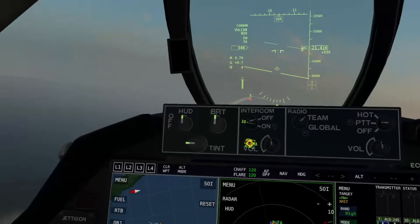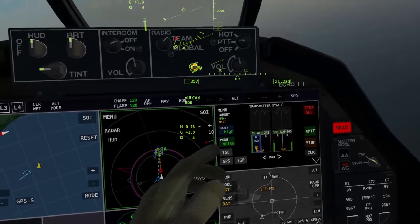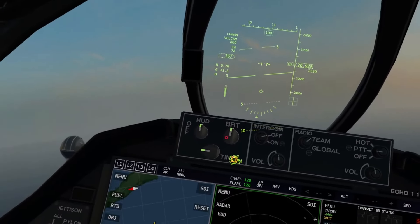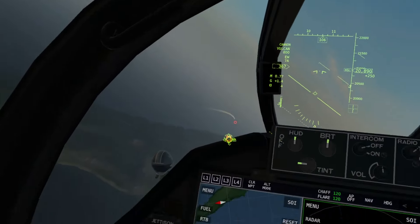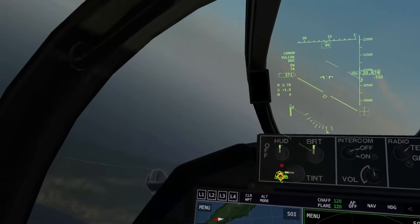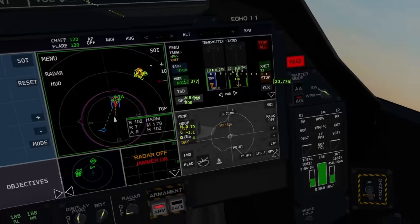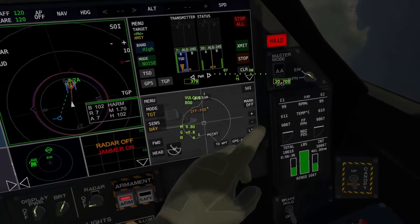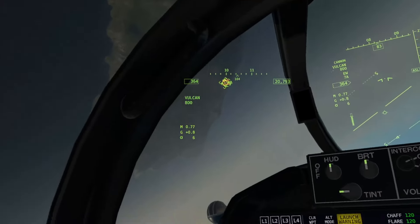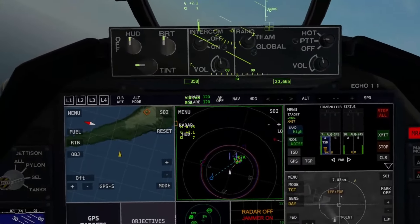Full power jamming on the missile warning system so we'll have less warning of our missiles. As you can see, it's on high band because the missile warning system is a high-band radar. We want to stay a little bit far out from the radar because the radar is surrounded by missile launchers. You can see a couple of missile launchers near the target. Looks like it managed to shoot down our HARM — go for another one.